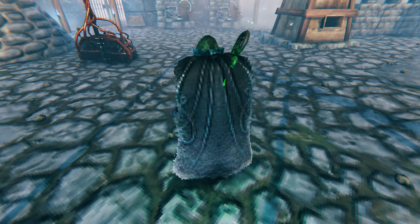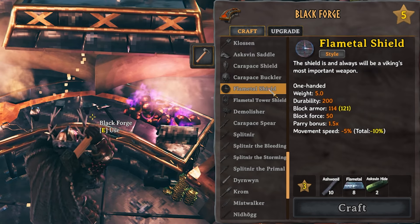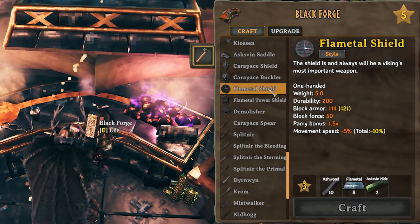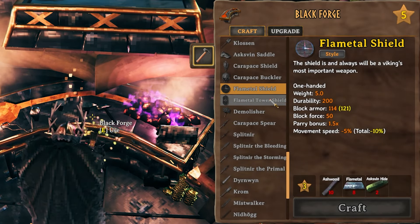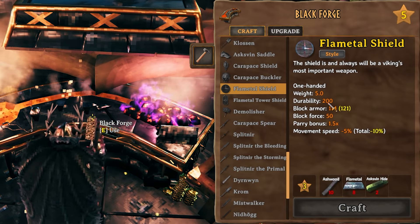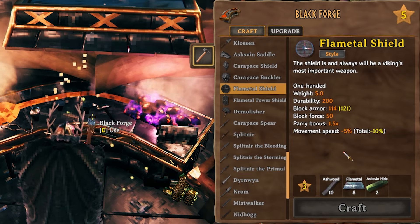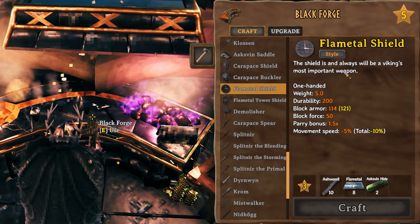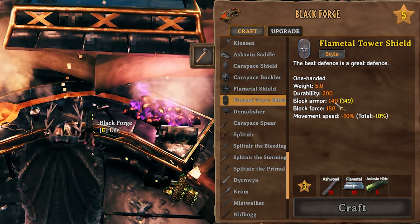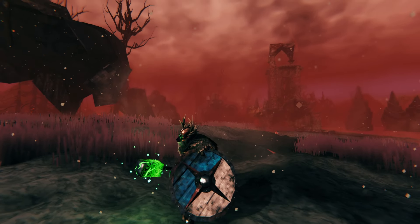The cloak covers your whole back — looks nice, though the bow may be sticking through it a little bit. The flametal shields are crafted in the Black Forge at level three. They both require ashwood, flametal, and hide. For the basic shield: 10 ashwood, 8 flametal, and 2 askvin hide. For the tower shield: 15 ashwood, 10 flametal, and 5 askvin hide. The basic shield has 200 durability, 114 block armor, 50 block force, a 1.5 times parry bonus, and negative 5 movement speed. The tower shield has the same durability but 140 block armor, 150 block force, and negative 10 movement speed.